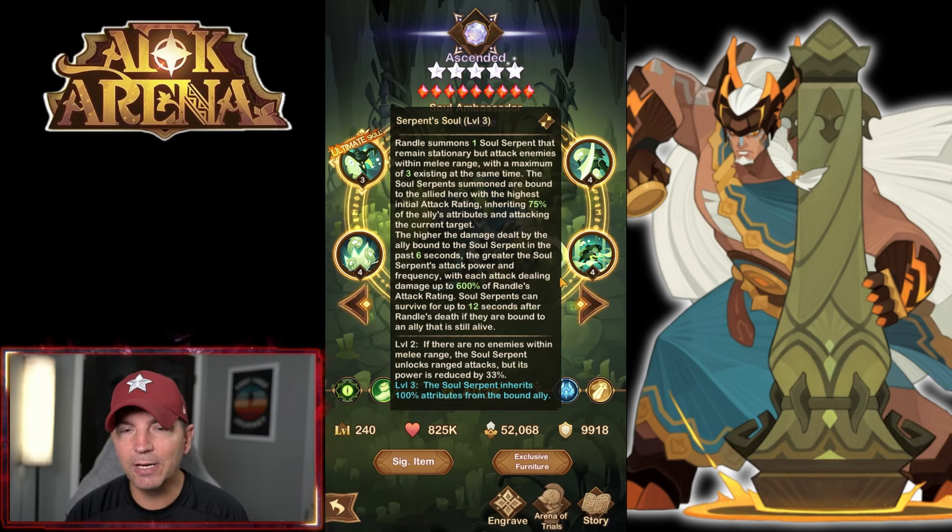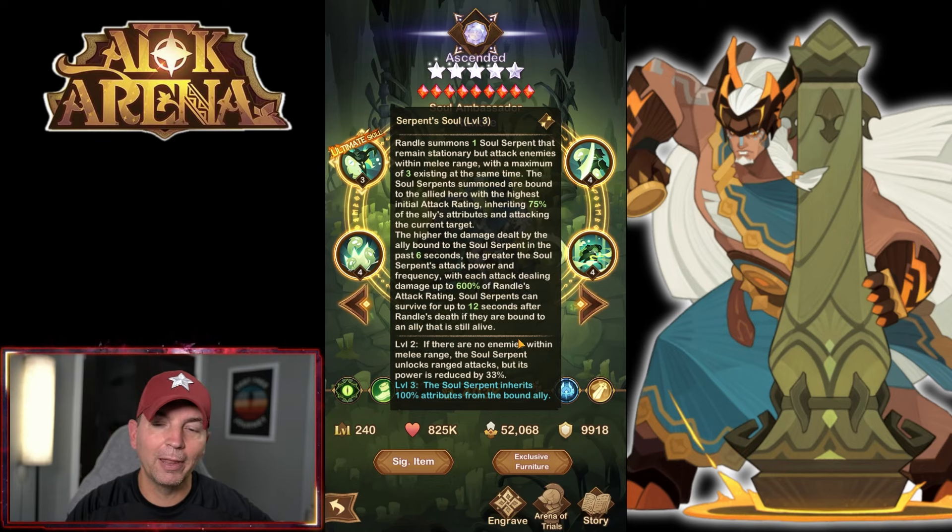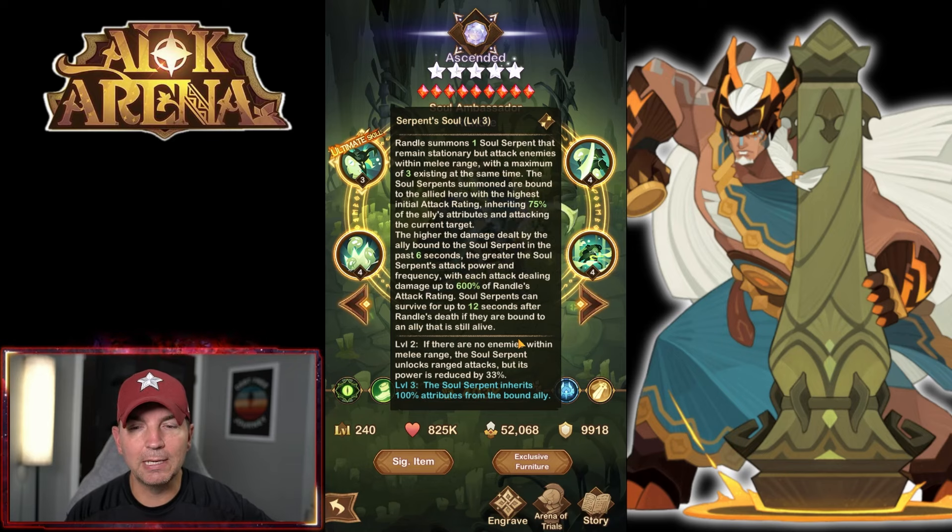The higher the damage dealt by the ally bound to the soul serpent in the past six seconds, the greater the soul serpent's attack power and frequency, with each attack dealing up to 600% of Rando's attack rating. Those serpents can survive up to 12 seconds after Rando's death if they are bound to an ally that is still alive. If there are no enemies within melee range, the soul serpent unlocks ranged attacks but power is reduced by 33%. The whole serpent inherits 100% attributes from the bound ally.